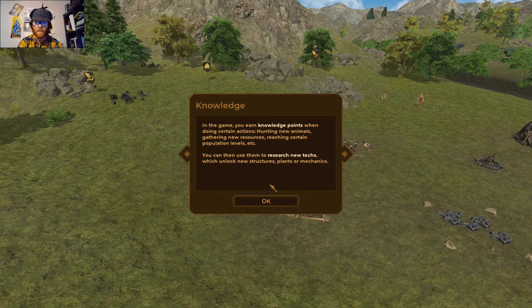The game reminds us to always keep a good supply of dry skins on hand, as they're useful for crafting and structures, especially in the early game. Now we're getting onto knowledge points: you earn them by doing certain actions — hunting new animals, gathering new resources, reaching population levels, et cetera — and then use them to research new techs, which unlock new structures, plants, or mechanics.